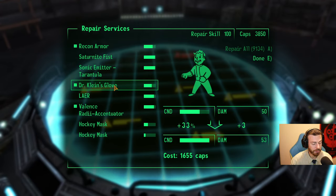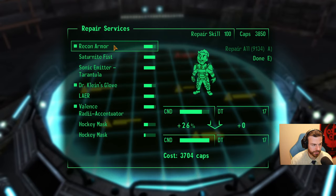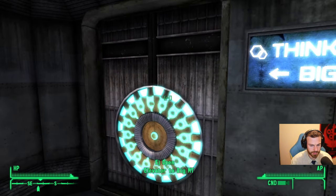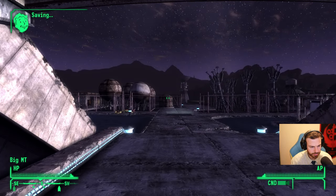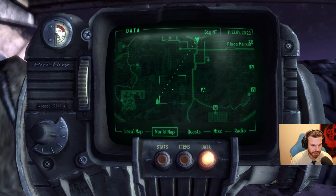And how much will I pay for repair? Recon armor is already crazy expensive. The glove — oh come on — 1600. Those repair costs. I think I will not be repairing any of those yet. It's crazy expensive. I need healing? No, I'm good. Let's head for more adventure. There's no fast travel points — just need to walk there.